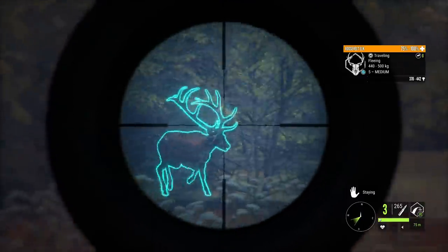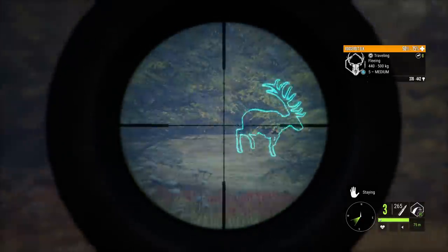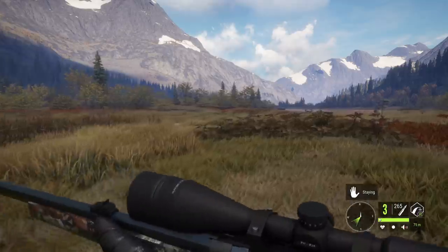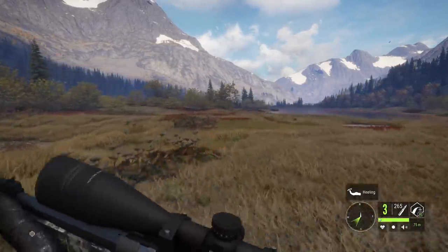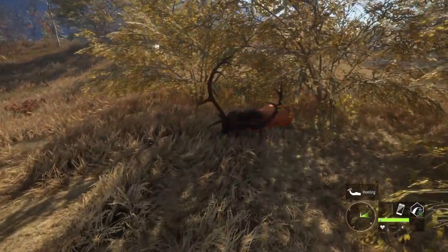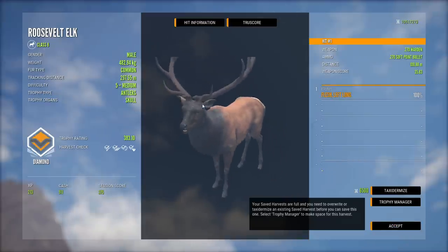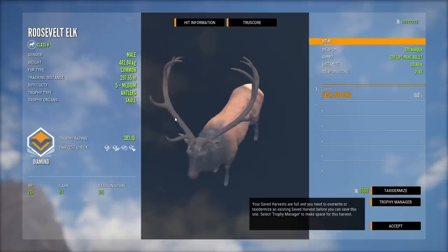The 270 is a kind of underpowered caliber for the Roosevelt elk, so the fact that he just started dropping does mean we got a lung shot — he's just going to go for a pretty long time. I don't know the last time we shot a diamond anything with softpoint rounds. Because he's a small rack he's not a guarantee, but most level 5 elk do make it as far as I know. He would die in the brush and not a couple of meters further out in the open for a nice picture, but we can do that in the Trophy Lodge. He is a diamond at 383, which is 3 above the minimum.